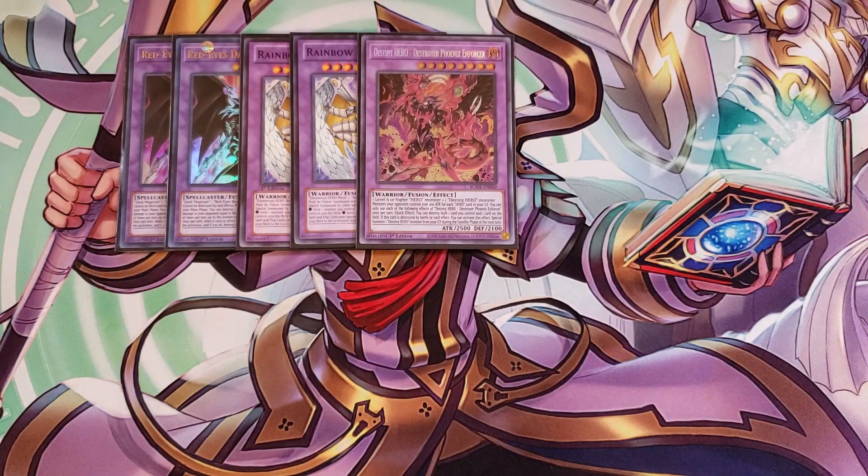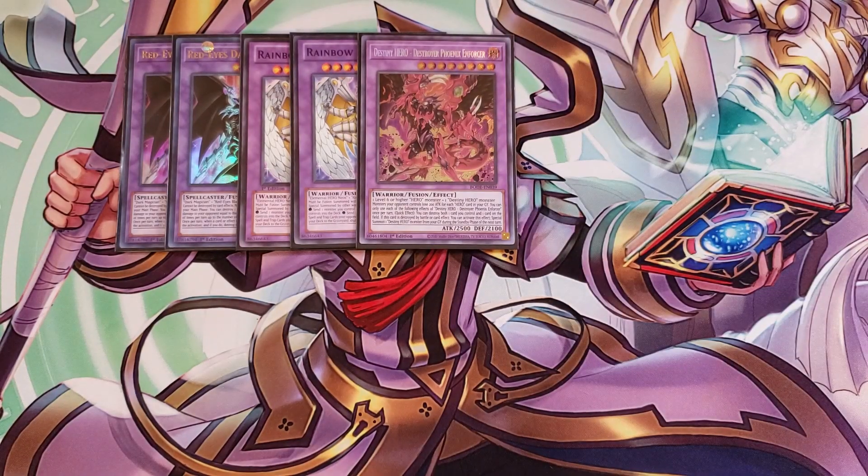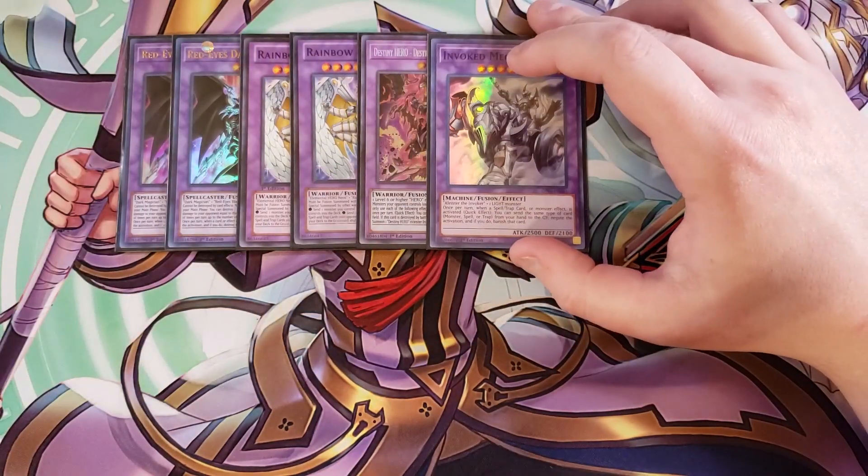We're playing a single copy of Destiny Hero Destroyer Phoenix Enforcer. I usually summon Rainbow Neos and Red-Eyes Dark Dragoon more often, but this card is really good. It reduces the attack of your opponent's monsters by 200 for each Hero in the graveyard, and once per turn it can pop a card on your side of the field and a card on your opponent's side of the field. If destroyed by card effects, it special summons itself back during the next standby phase. We then play a single copy of Mudragon of the Swamp, which is a walking negate if you discard the same type of card.